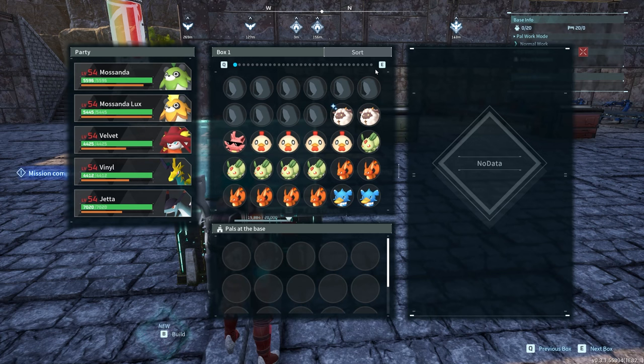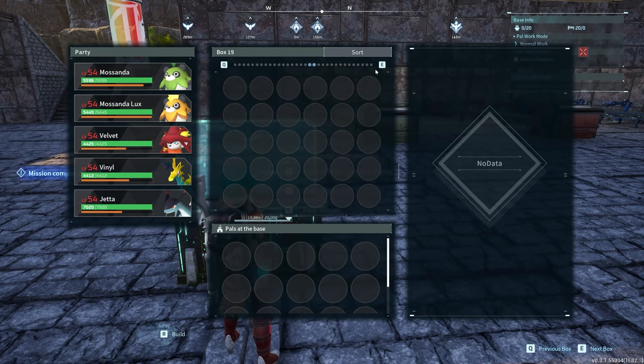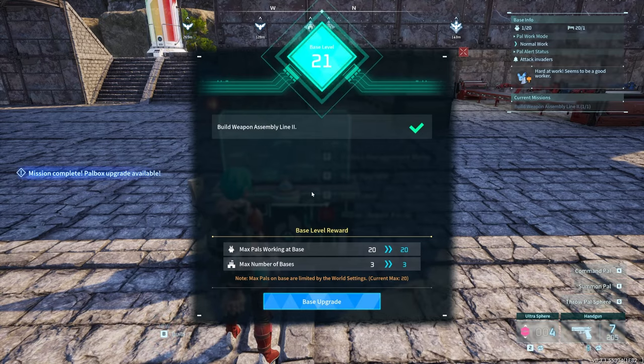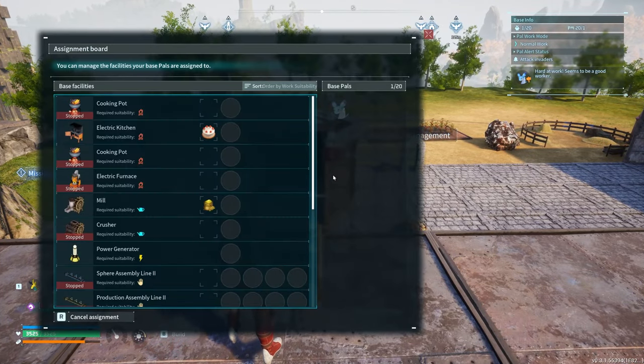Base changes: there's more space in the pal box, going from 480 to 960 pals, and a more advanced pal box sorting system. Bases can now be upgraded to level 25 and you can have 4 bases now. You can also permanently assign a pal to one station using the monitoring station.